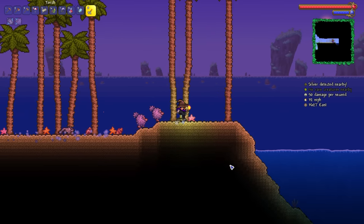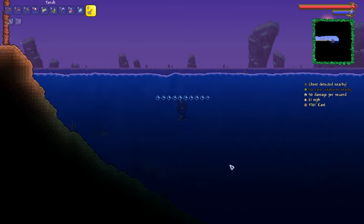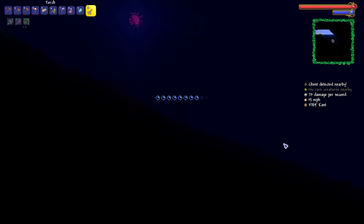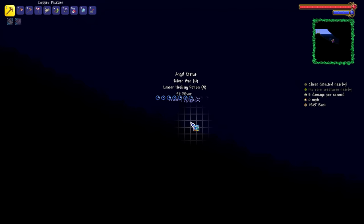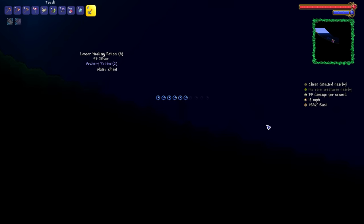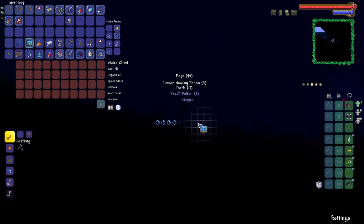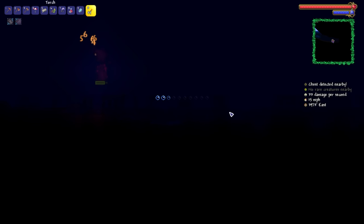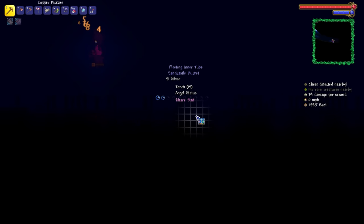No sign of Abigail's Flower on the right-hand side of the world either. No matter — we're still going to explore the ocean. There is indeed a chest right here; I'm kind of struggling to see, but I can just about make out the outlines of the chests. Good grief, I really can't see anything, but there's one there.